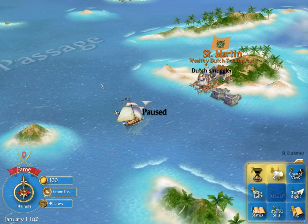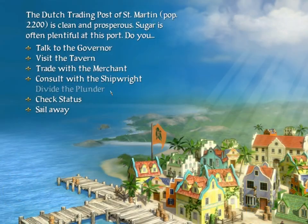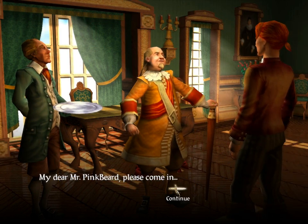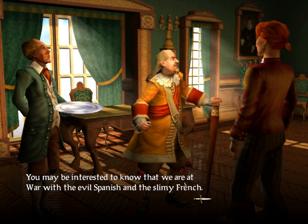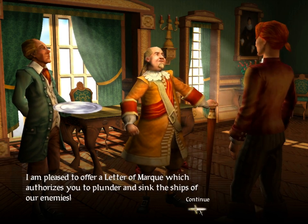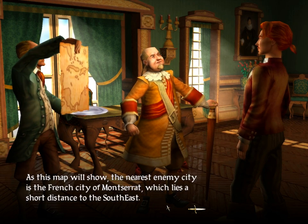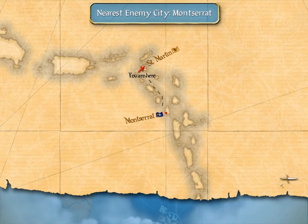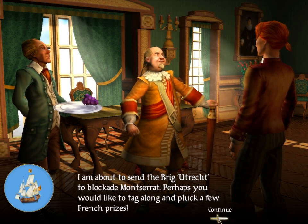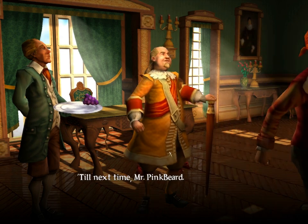Avast ye! This be Pinkbeard the pirate — we've taken over our ship and set sail for Saint Martin. We must show the lovely ladies that I'm no longer a lowly scallywag but the captain of me own ship. Let's talk to the governor. The evil Spanish and slimy French — I shall do my best to sink their ships. A piece of paper? I'll sink their ships anyway, but this'll make a good thing to wipe me arse with. Monserrat — guess we'll go there and plunder all their ships.